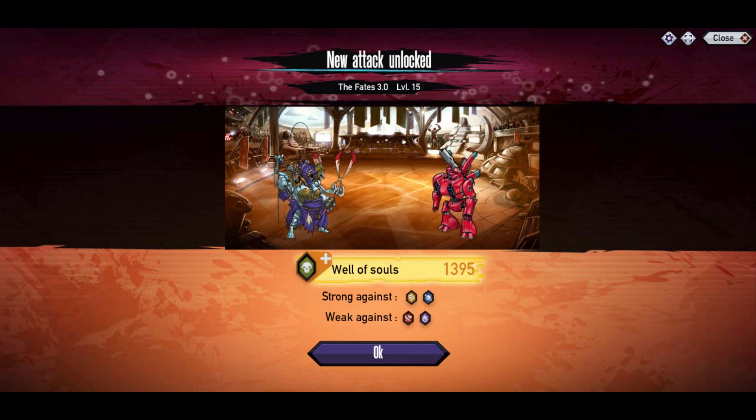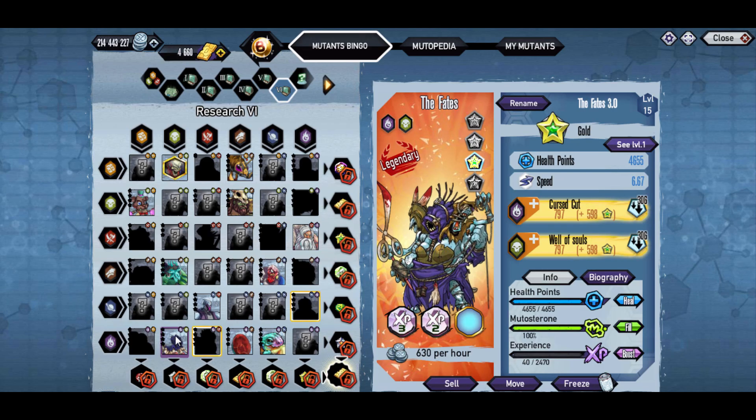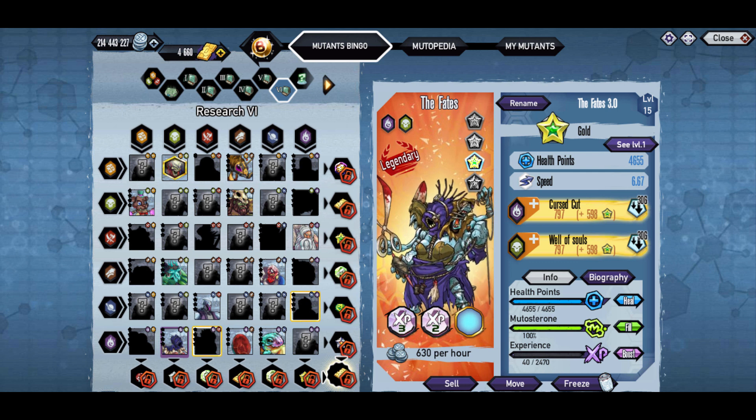You also need it for bingo, so all around a really good Mutant to actually get. I don't know about that skill though — it looks like they just threw it on there, but there it is right there.